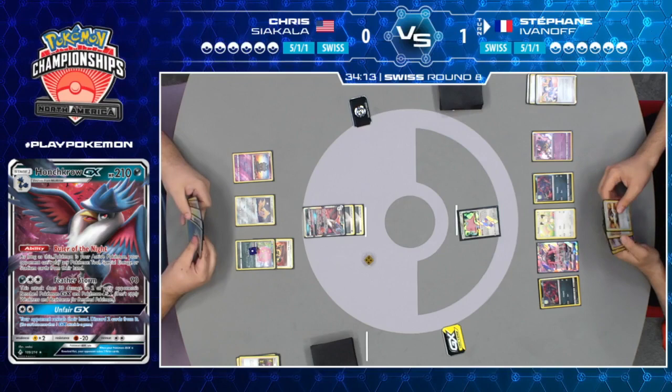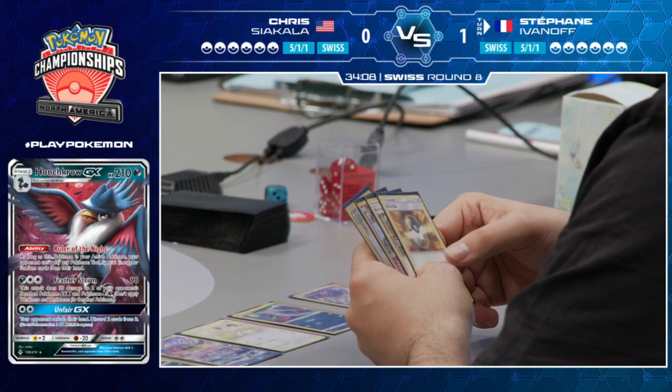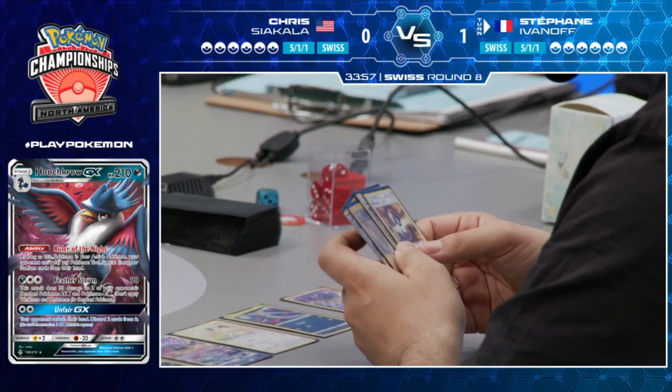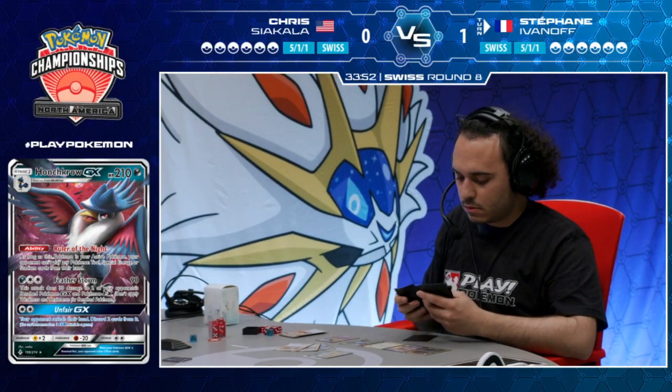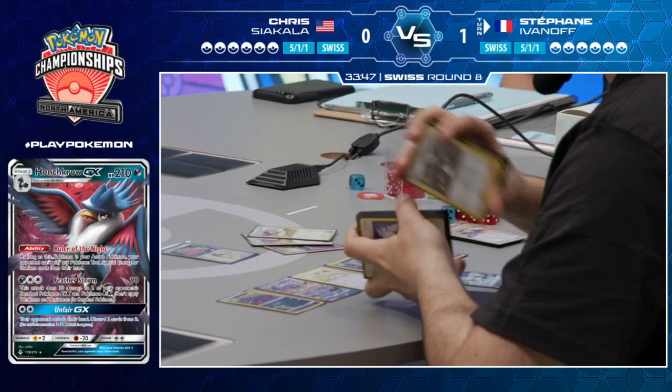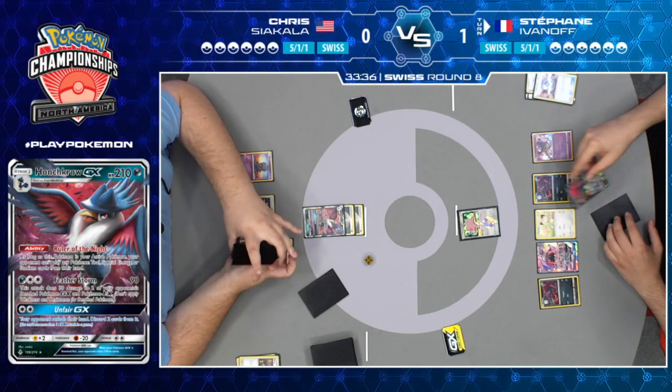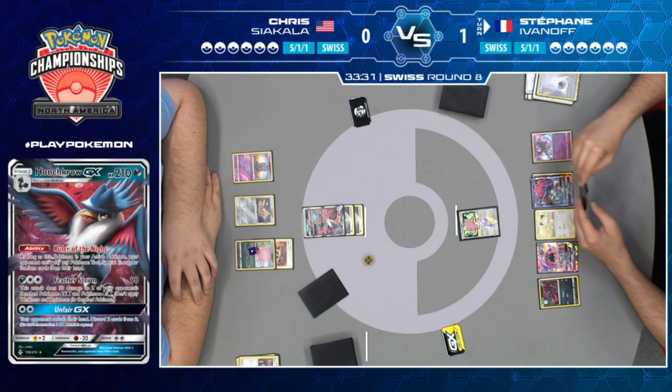As long as Honchkrow GX is Chris's active Pokemon, your opponent can't play any Pokemon Tool, Stadium, or Special Energy cards from their hand. That means as long as Honchkrow GX is active, Stefan cannot play energy cards. Stefan's got to feel like, 'What can I do at this point? I can't do anything. You even discarded my two consistency cards.' He at least had a Pokemon Communication to go get Zoroark GX and trade — two Double Colorless in hand. That's about as painful as it gets.